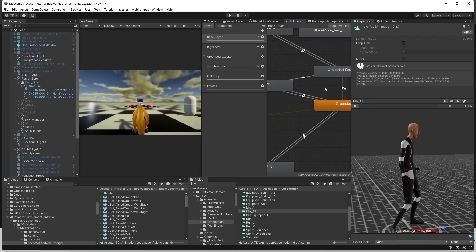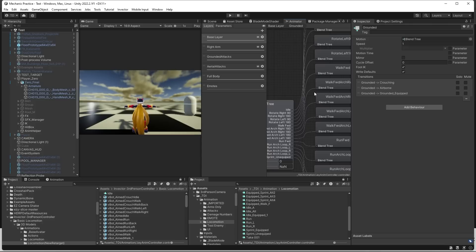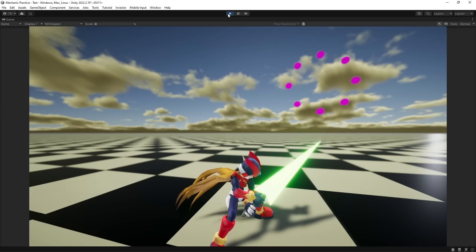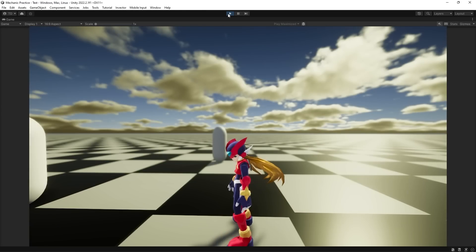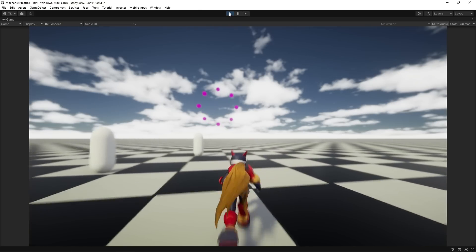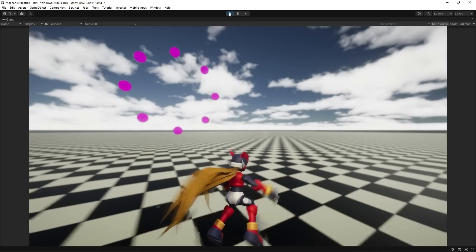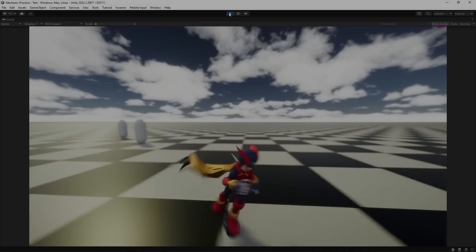With the model done, the next step was to integrate him into the sandbox project by replacing Sam. Once I got Zero some fresh animations and a new shader, I gave him his iconic Z-Saber. I even set up an animator for the saber extending and retracting. And that hair I spent some extra time rigging — completely worth it. I used an asset from the asset store called Jigglebone to achieve the physics effect on the hair.